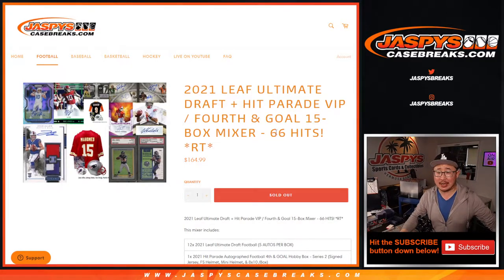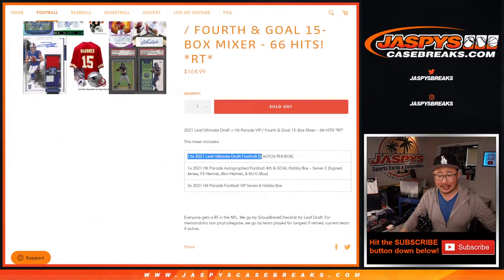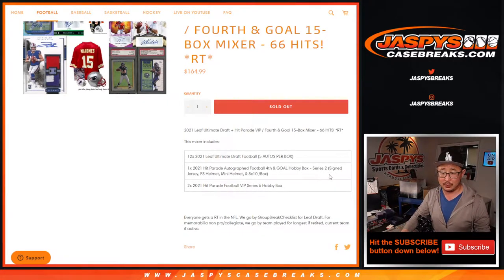Hi everyone, Joe for JaspiesCaseBreaks.com coming at you with our Leaf Hit Parade Mixer featuring a whole 12-box case of 2021 Leaf Ultimate Draft Football, featuring a Hit Parade Autographed Football — Fourth and Goal Series 2. There is a signed jersey, helmet, full-size helmet, mini helmet, and 8x10 per box.